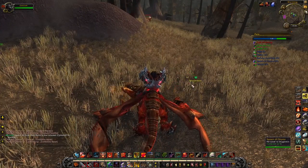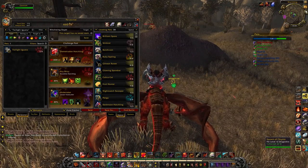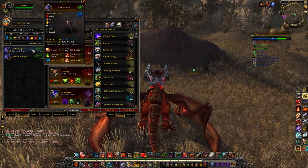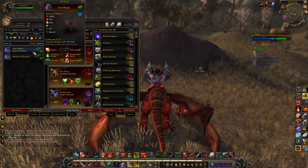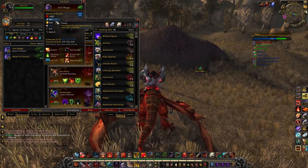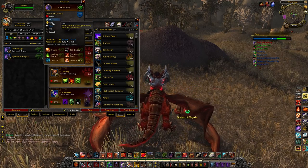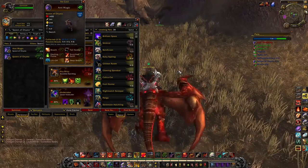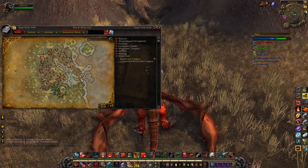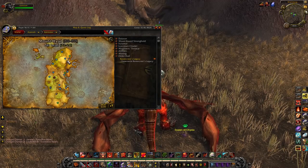We're now in Dustwallow Marsh and there's a pet I'd definitely pick up here: the Spawn of Onyxia. There's a trend with the pets I recommend — a lot of them are dragon types or pure breed pets particularly good at a certain thing. I don't use my Spawn of Onyxia that often since I've got other dragons I like better, but the Power/Power breed has a solid attack and standard health. The one thing that cripples dragons is they're very slow. He's the only guy I'd pick up here, and there's nothing special in Thousand Needles either.